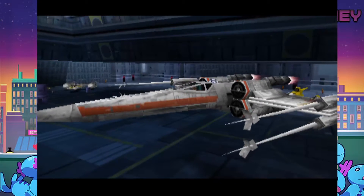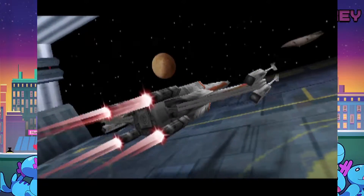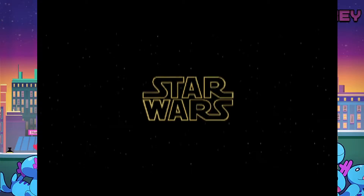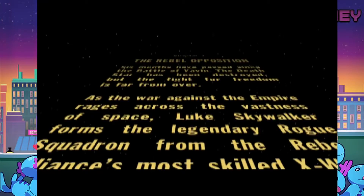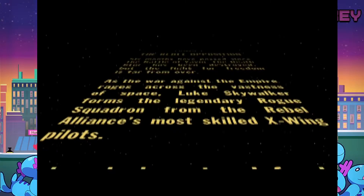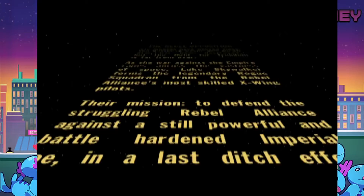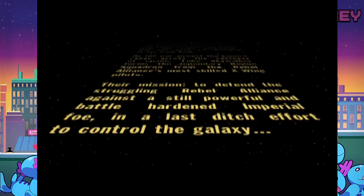Look at it in all its majestic N64-ness. R2 in the back — and R2 on the ground too. Well, to be fair, there's multiple R2 units. People forget because R2 is a character. As the war against the Empire rages across the vastness of space, Luke Skywalker forms the legendary Rogue Squadron from the Rebel Alliance's most skilled X-Wing pilots. This is the most dramatic music for listening to watching a scroll. Their mission: to defend the struggling Rebel Alliance against a still-powerful, battle-hardened Imperial foe in the last-ditch effort to control the galaxy.